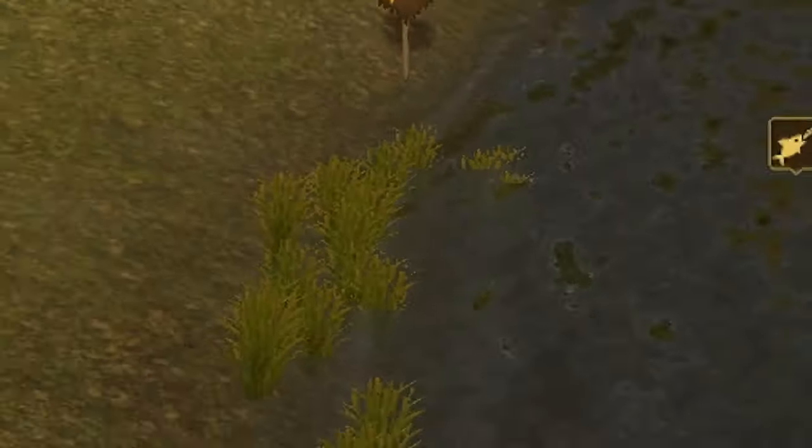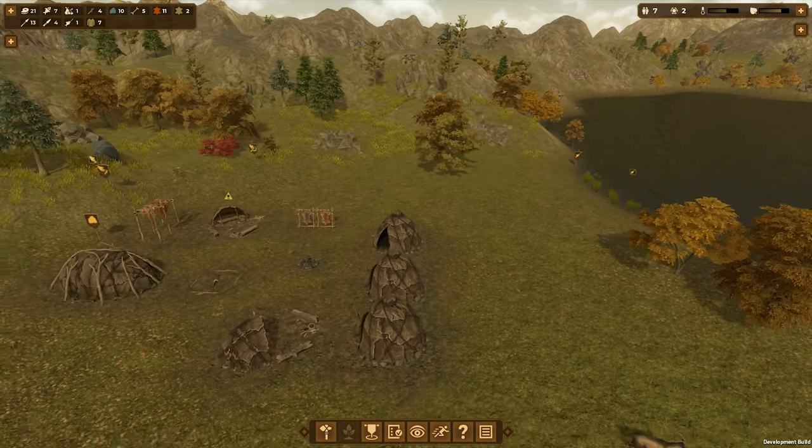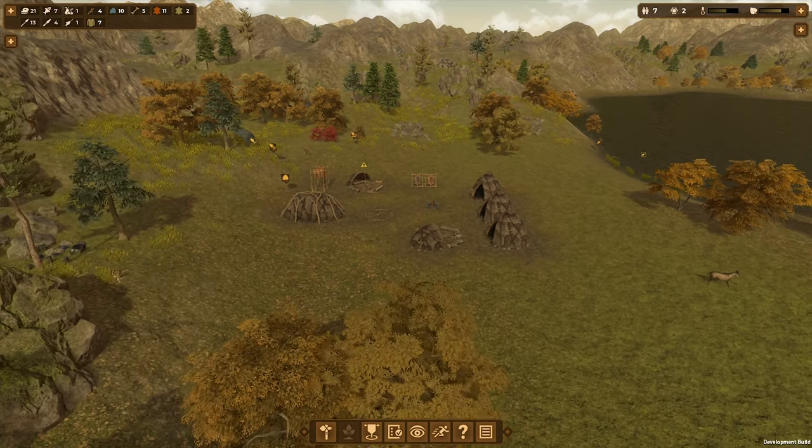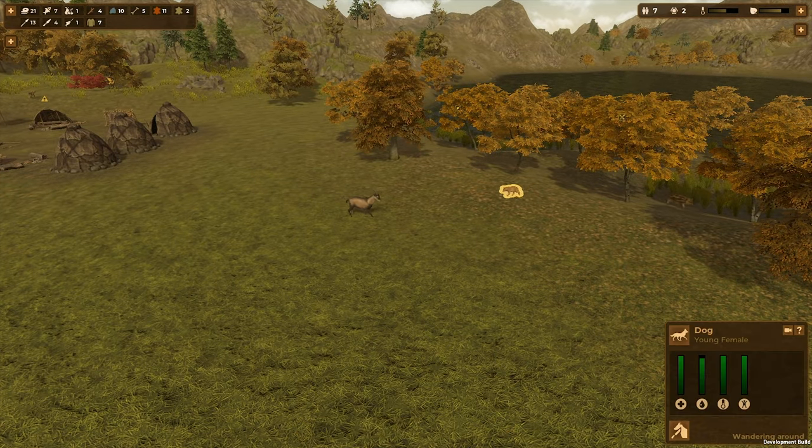Gonna get me some wood. Welcome back to Dawn of Man. So we are improving the camp. We're gonna get some meat. What's going on there? Oh, here's our dog. Hey dog.